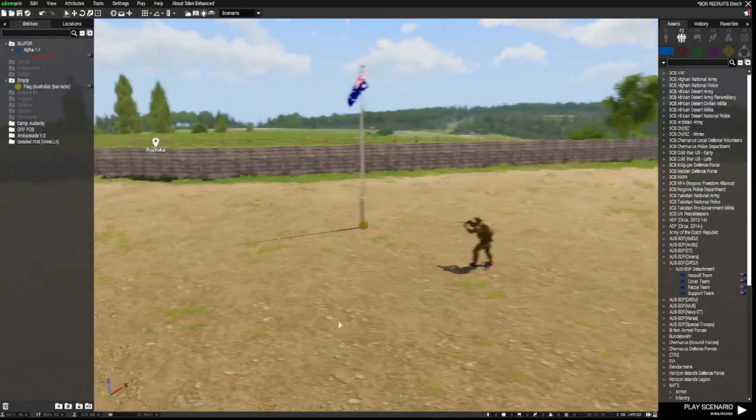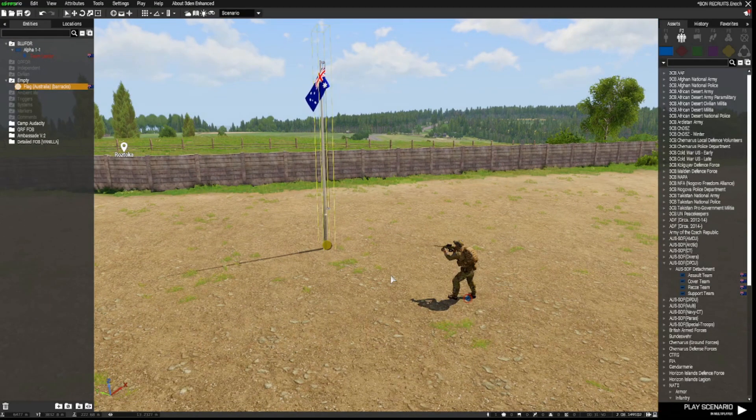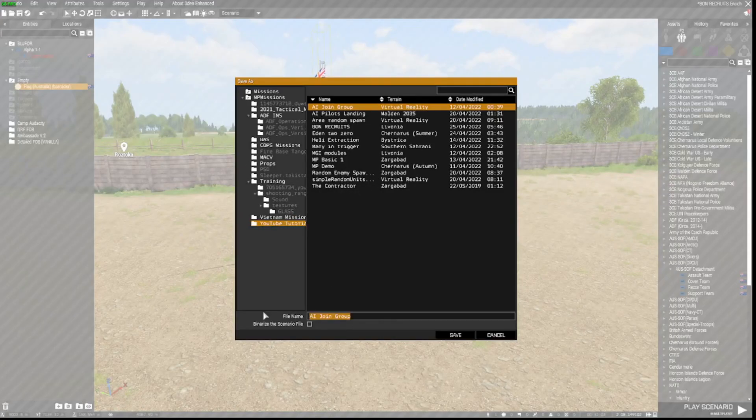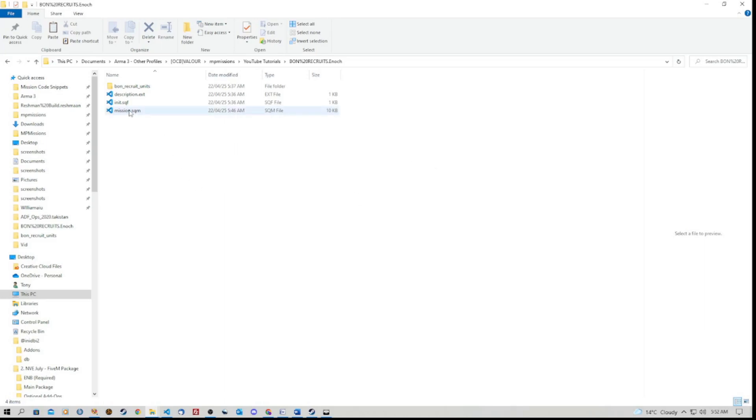To make this script work it's not that difficult — you just need some standard stuff as well as a few files in a folder. Firstly you need to place a playable unit, and you need to place an object — that object can be a flag or a building, or you could even use a vehicle. That's all you need to place in the editor. But you need to go to Scenario, Save As, put in a mission name and save it. Then go to the mission folder. In there we need an init.sqf and a description.ext. To create a text document, right-click, go to New, select Text Document, give it a name, and change the file extension to .sqf.